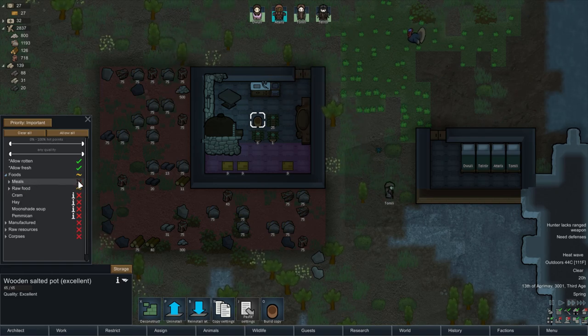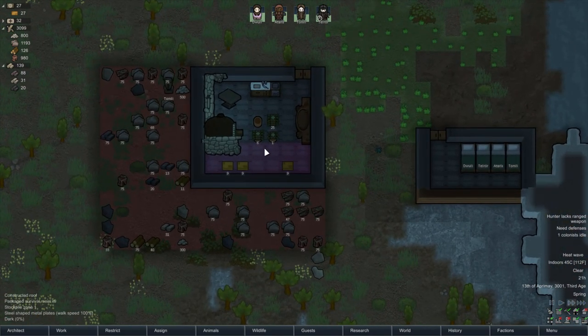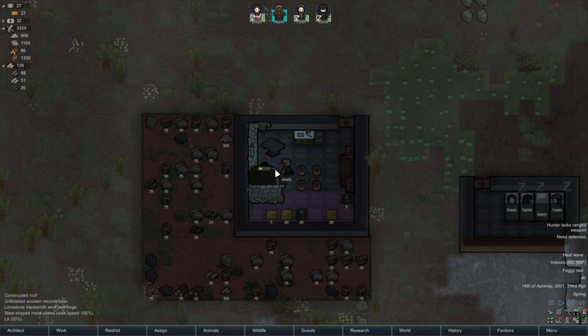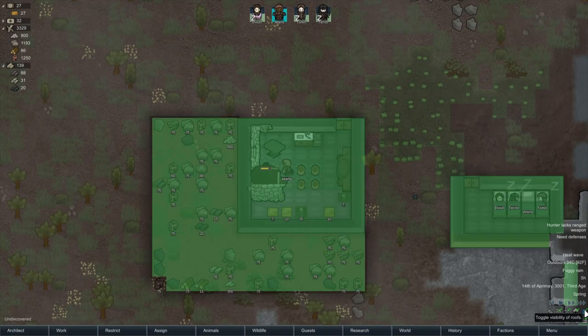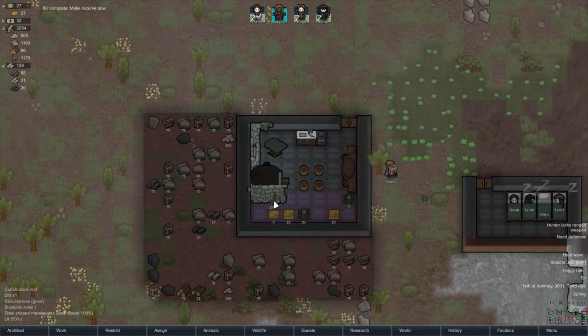Oh good, purple meds going in — they're going to spoil on their own otherwise. Let me set up this storage — it's going to be for raw food and meat. We don't have any animals we're getting animal products from right now, so that works. Ataris is busily working on the first recurve bow and it's raining out. We've got a roof over this whole area. The recurve bow came out good quality — wow, excellent!